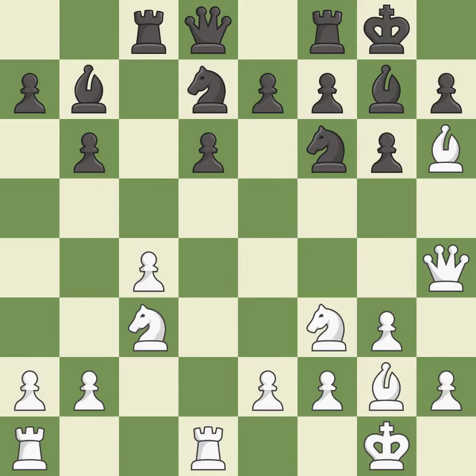This activates a rook by developing it off of its starting square, and threatens to win a pawn. This threatens to fork pieces.